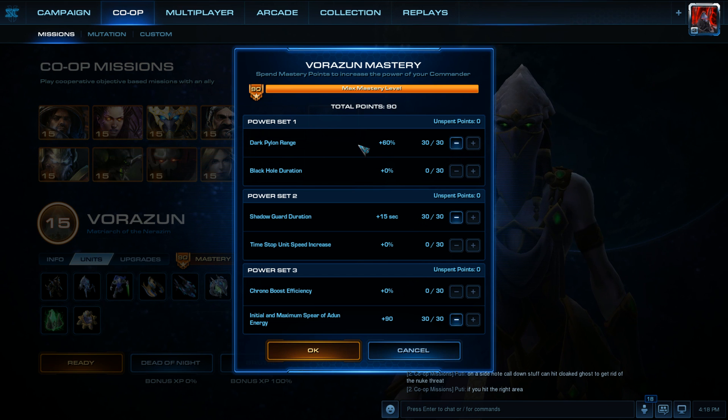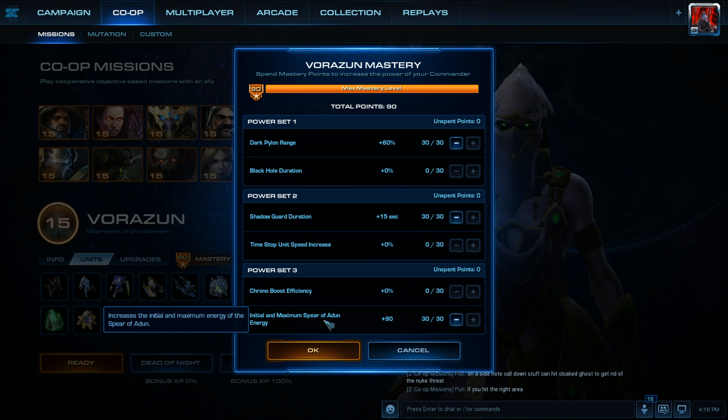For Power Set 1, we've got Dark Pylon Range. Power Set 2, we've got Shadow Guard Duration. And Power Set 3, everything in Initial and Maximum Spear of Adun Energy.